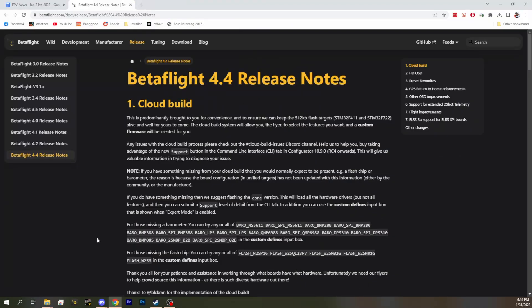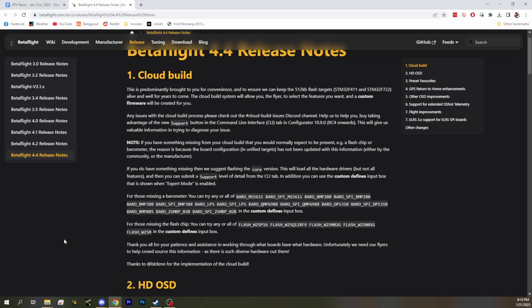First up, Betaflight 4.4 has finally been released. This is such a big deal — it's been a while, though not as long as the 2 to 4.3 gap, which was like three years. It is cool for a bunch of reasons. One of the main ones, which is the first thing on the release notes list, is cloud building.